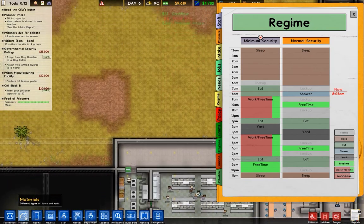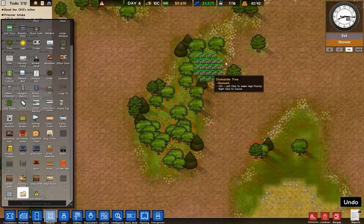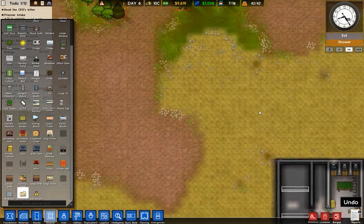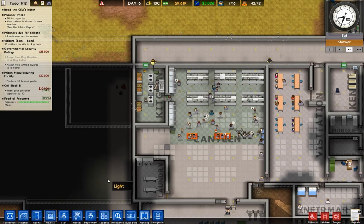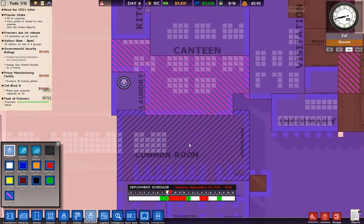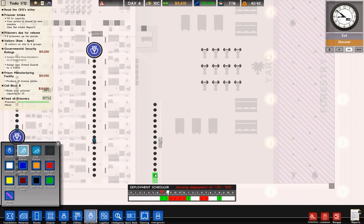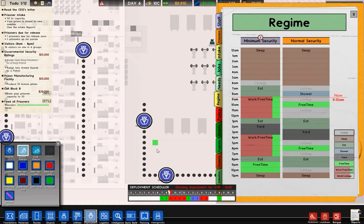Actually, why not just mount all these trees so we can help boost our income? And we've got what — one, two prisoners. Deployment — I want one guy in there.